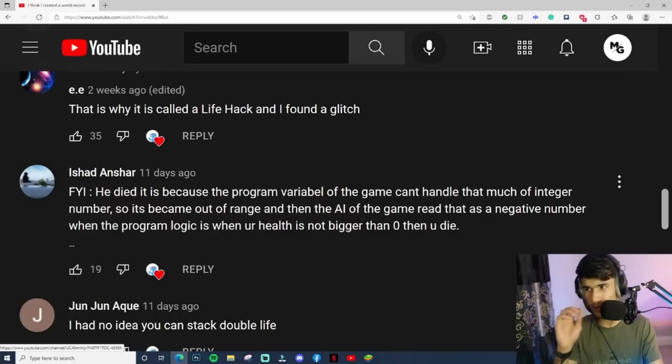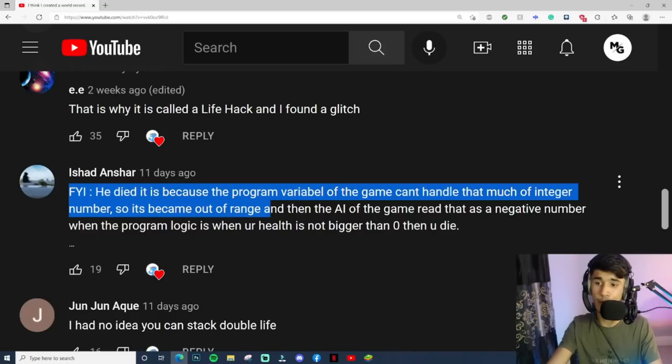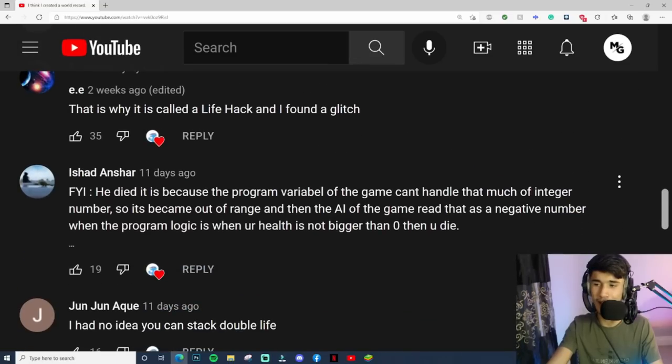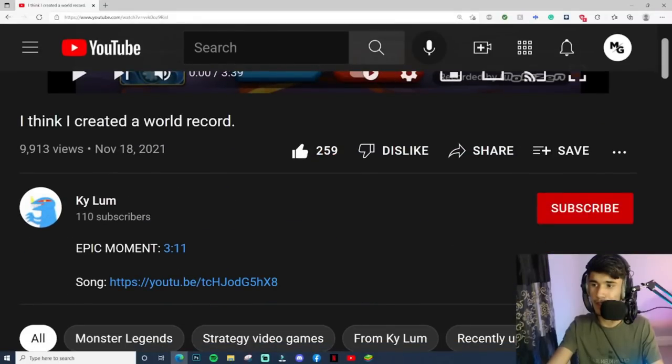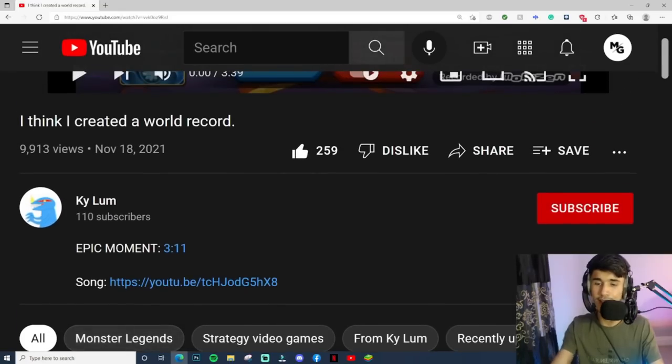Huge thanks to Eshot for explaining this in the comments of the original video. The reason the monster died is because the game's program variable can't handle that large an integer, so it became out of range. The game's AI then reads it as a negative number, and since the program logic states 'if your health is not bigger than zero, you die,' the monster dies. Huge thanks to that commenter, and make sure to check out KyleM — his channel link is in the description below.